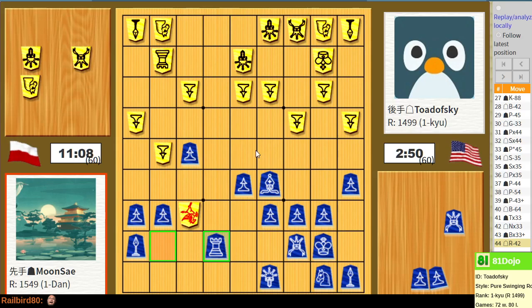I had a bishop fork, but then he takes the open file and there's nothing I can do. My rook is still blocked by my own pawn. I need activity, so we're going to play something aggressive.